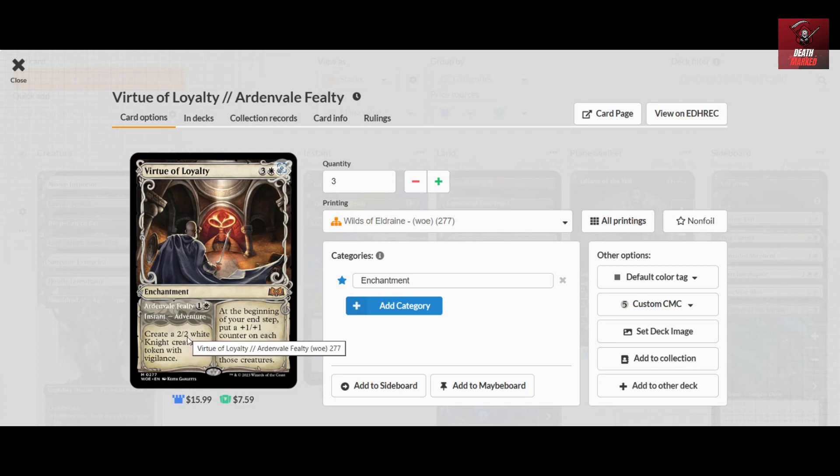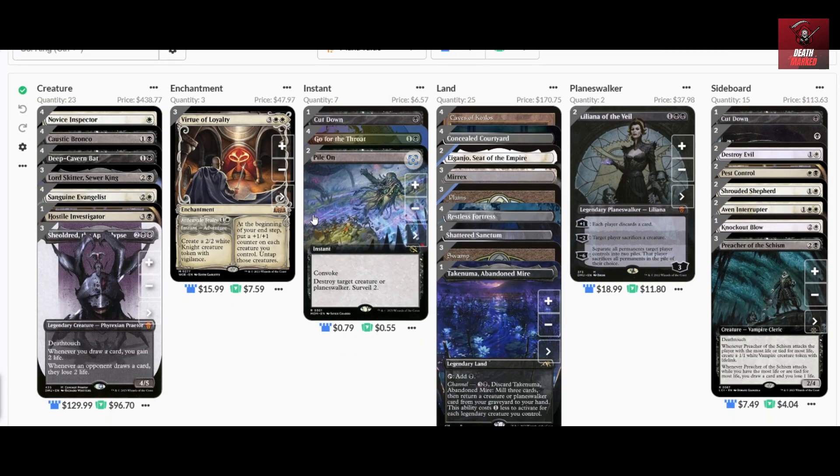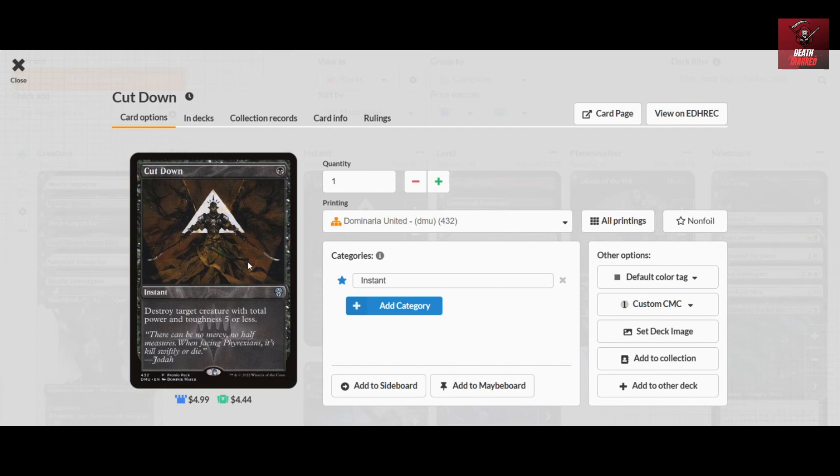The enchantment package follows the creature lineup. The main enchantment can produce a two-two white Knight creature token with vigilance on its own, and when you hard cast it you can put counters on each of your creatures and then attack at the beginning of your end step. This is followed by utility spot removals — since we have black, we have access to efficient cards to make sure your opponent can't establish a good creature board.